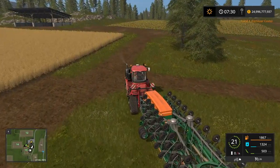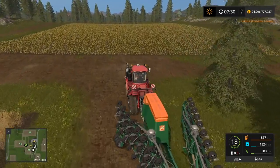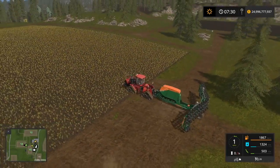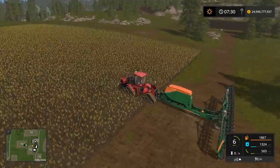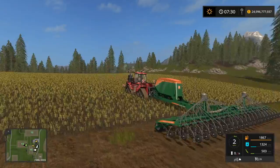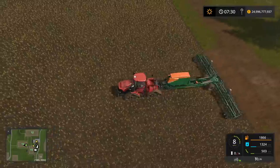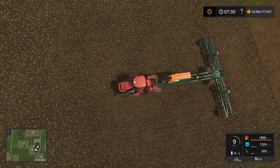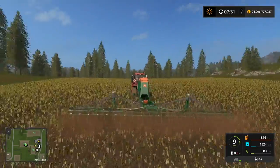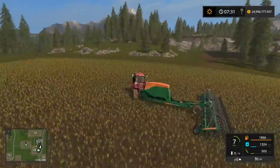This field over here is not cultivated at all. This seeder is not a direct seed seeder, so I'll show you that it actually cannot plant into this field. I'll turn it on and go — as you can see it's not doing anything; my fertilizer and seed are not going down at all. That's because with most seeders you need to cultivate first.